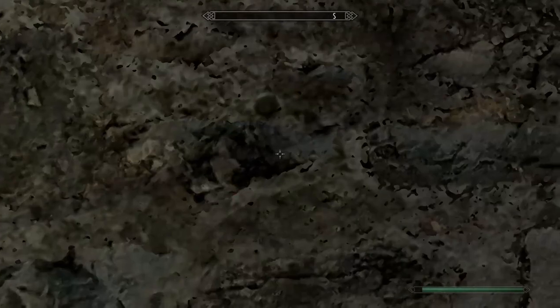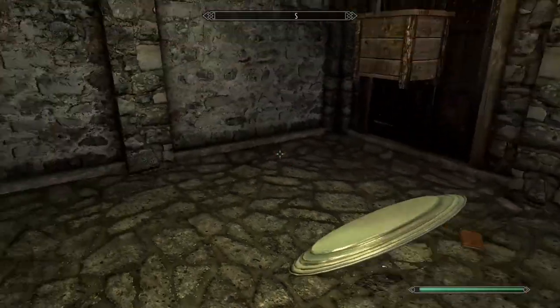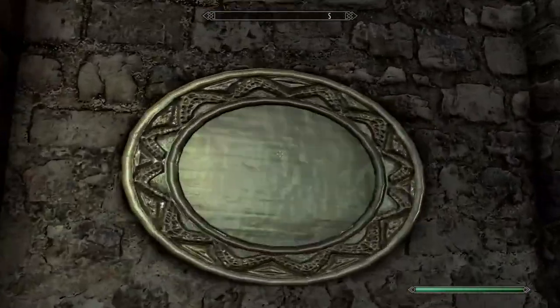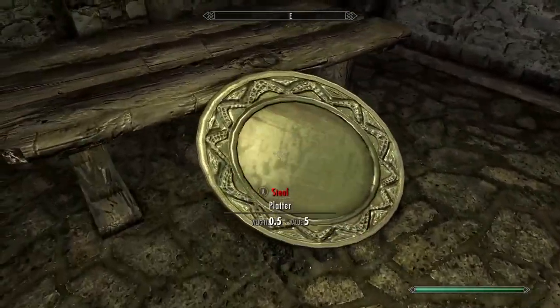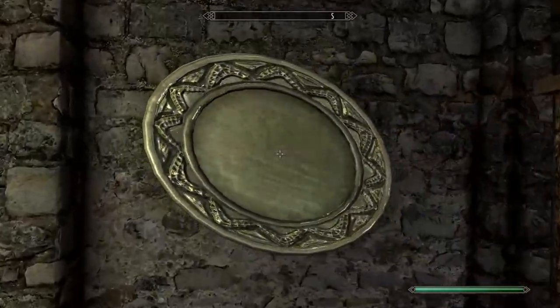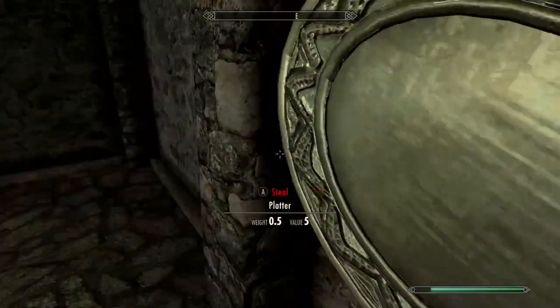We just sprint on out of it - you get the picture, we basically just do it again, we just run through walls. If you don't know how to run through walls with objects in Skyrim, I have made a video on it on how to do it.